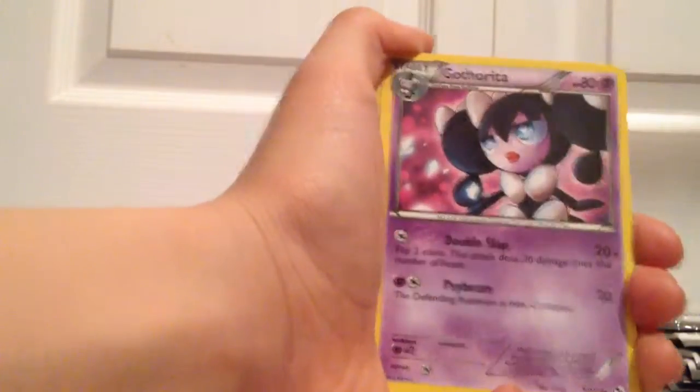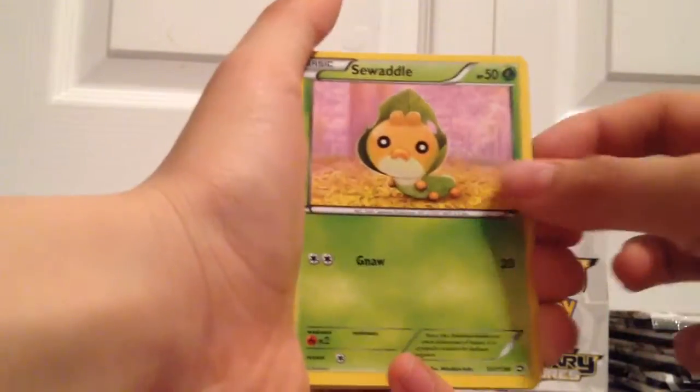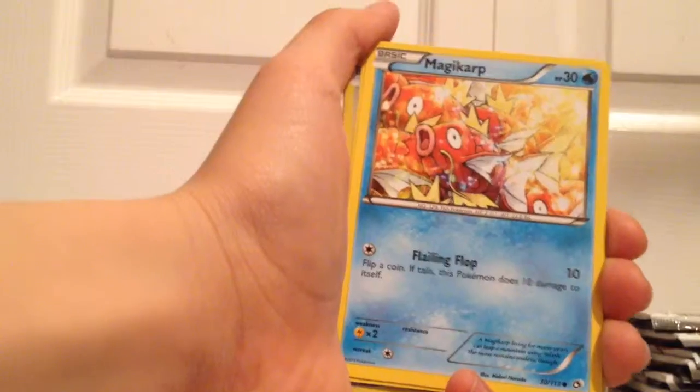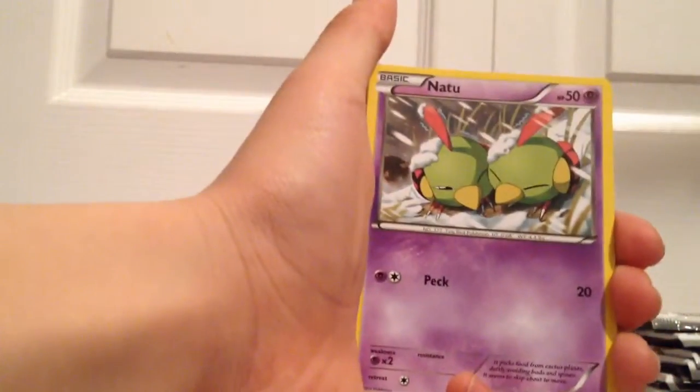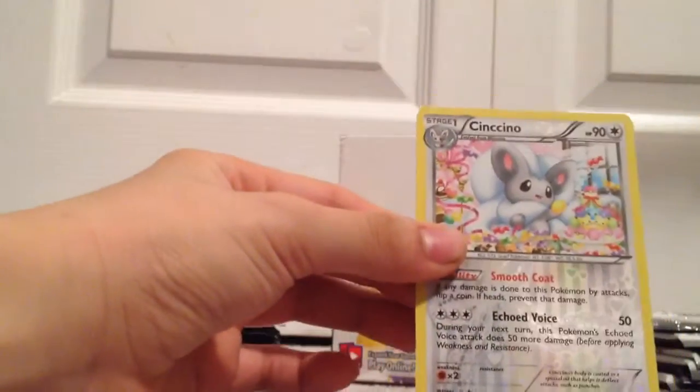Dewa, Catherita, Tangela, Seawaddle, Magikarp, Natu, Buffalant, Empoleon, and a Cincino.